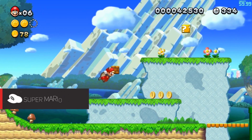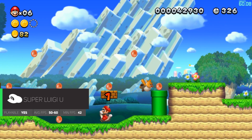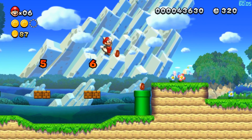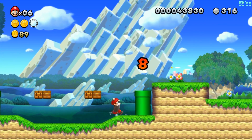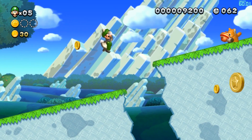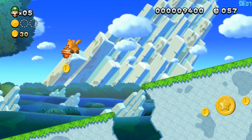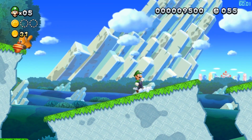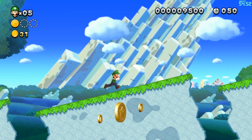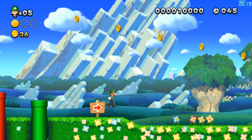Next up is New Super Mario Bros. U, along with New Super Luigi U. The performance with both of these games is identical, mainly due to the fact that Luigi U is just standalone DLC for Mario Bros. In my previous video on 1.6.1 I was unable to get Mario Bros. to launch, but thanks to your help in the comments, I found the files I needed to run the game properly. The FPS is almost consistently 60, with only minor expected drops. I didn't notice any graphical glitches and experienced zero crashes. Any Mario game on Cemu right now has great performance.